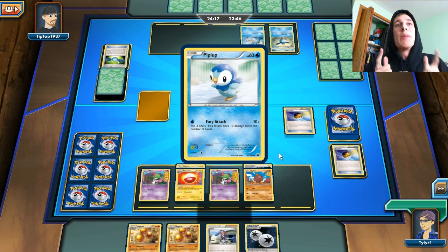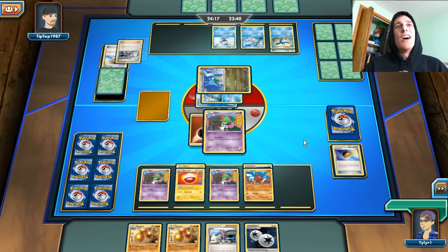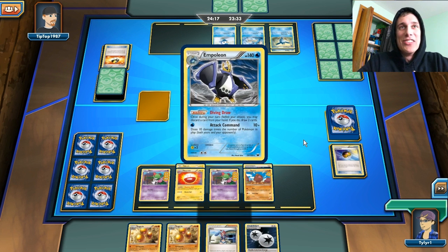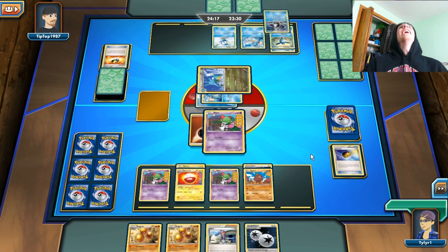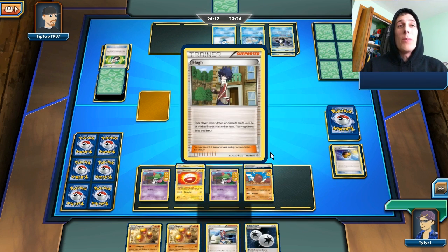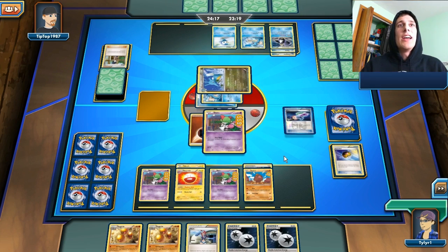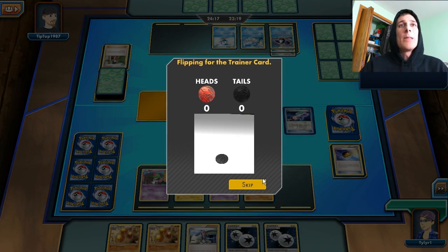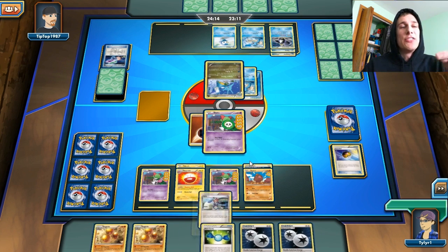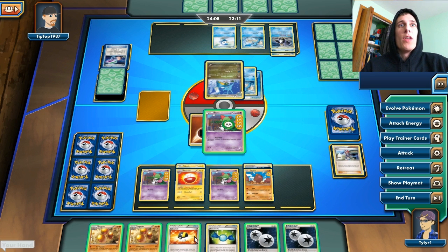I need to start evolving my Ralts now. I need to top-deck a Gallade next turn — that's what I need to do — or an Ultra Ball or something. Here comes the Empoleon. This guy is just powering up his guys so fast and I'm just sitting here with like four basics. He uses Hugh on me, so I get a card off the draw, which is nice, and I get the Lasers. I definitely need to top-deck a Gallade right now. That is good — we can Skill-Lab for an Ultra Ball, get the Gallade, and we'll be good. We can start attacking with the Gallade with Double Colorless Energy.